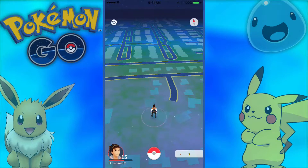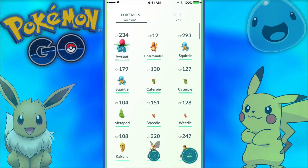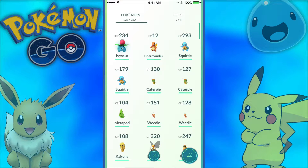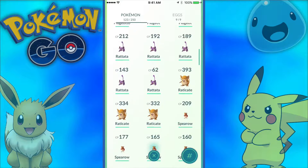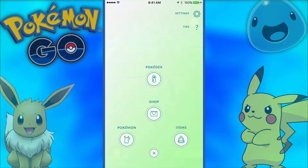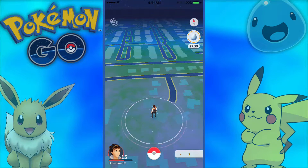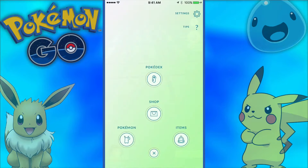Hello everybody, welcome back to another episode of Pokemon Go. In this episode we're going to be doing a bunch of upgrades, so we're going right into it. I actually got an Ivysaur just today, which is pretty sweet. First we're going to go into the shop, go to items, and turn on a lucky egg for the XP because we're going to be getting about 15 upgrades, and it'll double the XP.